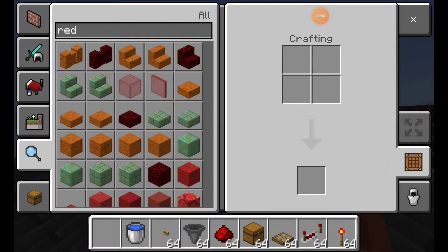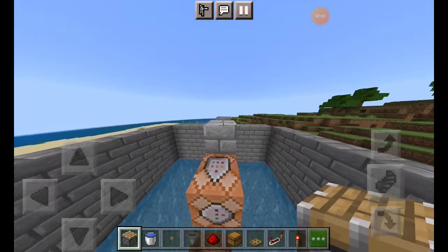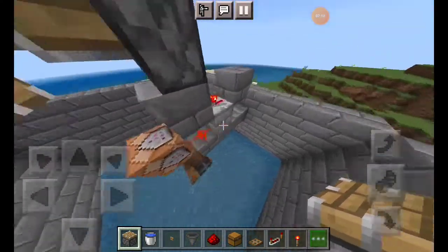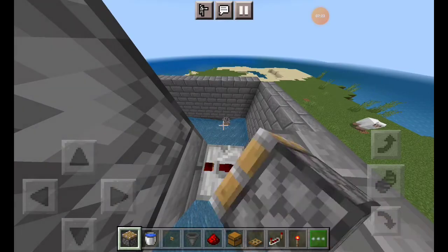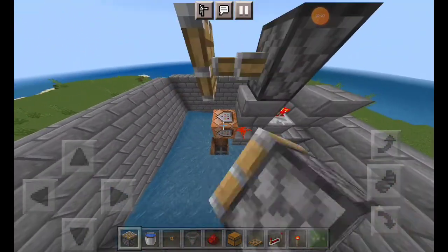It will be easy because if you make 4 you can use it. So here I put the piston on top — what will happen is you can see here it will start to blink and you set it a little bit. If iron golem spawns too quickly you will fail.